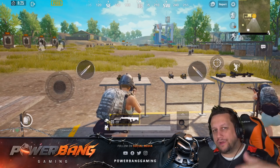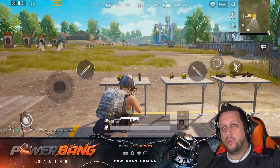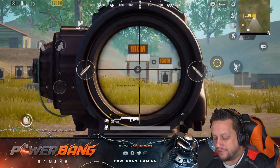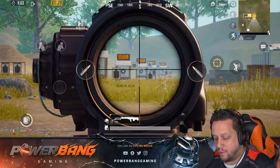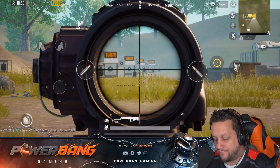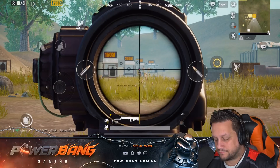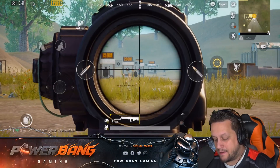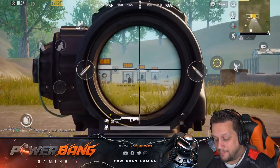Let's take a look at the bullet drop for the QBU-88. We're going to reach out to a few different targets at range and determine how much you have to compensate for bullet drop over distance with this new marksman rifle. We have a 6x scope on here. At 100 meters, dead center — it hits right where you send it. At 150, dead center as well. Reaching out to 200, dead center. At 250, it may have dropped just a slight bit — but dead center, really no drop at all.